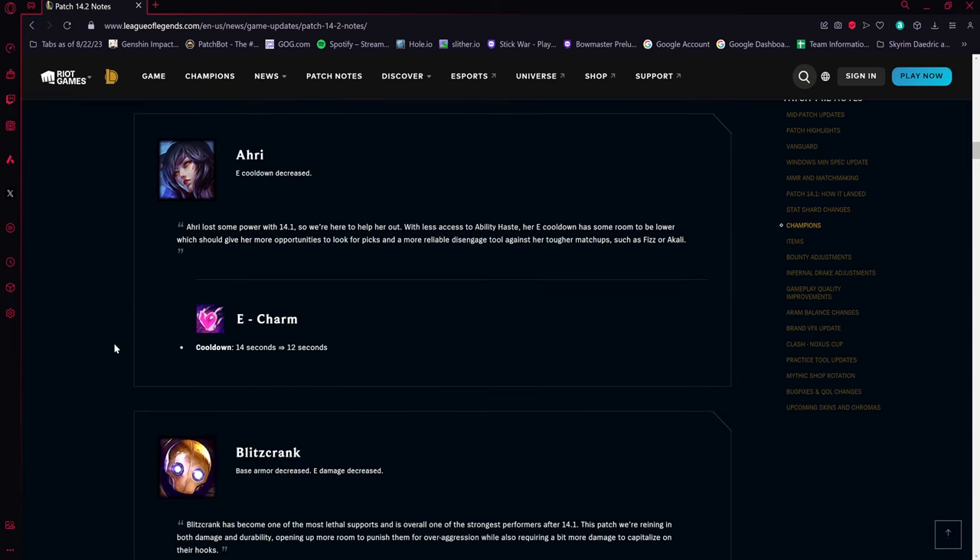Ahri gets a charm buff — the cooldown is going from 14 seconds down to 12 seconds. This is compensating for the ability haste that was removed from a lot of items in the new season. Her win rate was pretty low so hopefully this brings her back in line.